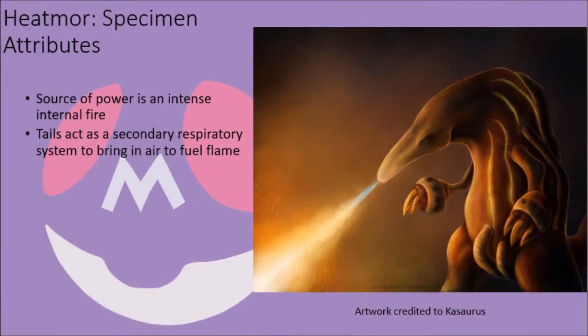In order to keep this fire raging at all times, the tails of Heatmor have been converted into an intake system that serves as a secondary respiratory system. Every time they inhale with their primary respiratory system, the muscles in their tail expand and contract rapidly enough to create a temporary vacuum, drawing in a large volume of air and providing the internal fire the oxygen it needs to keep burning, as they naturally secrete a volatile, flammable liquid that ignites when exposed to oxygen as the basis for the fire in the first place.